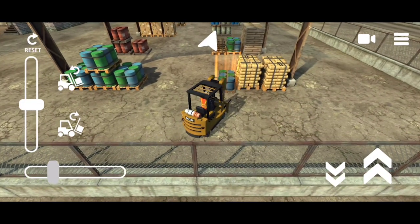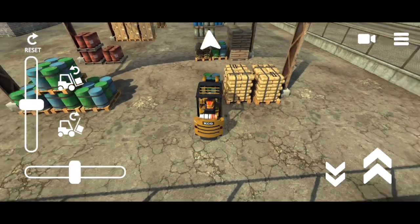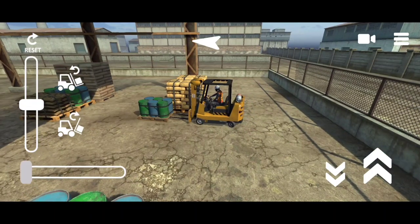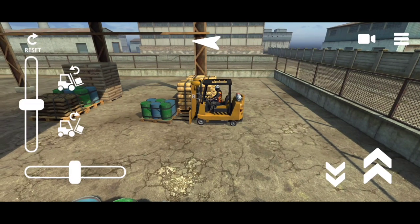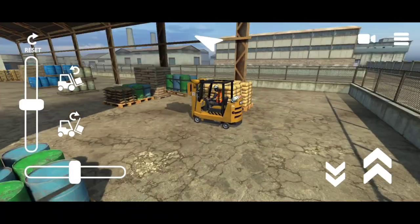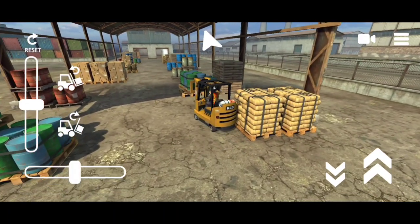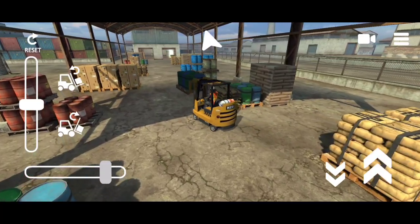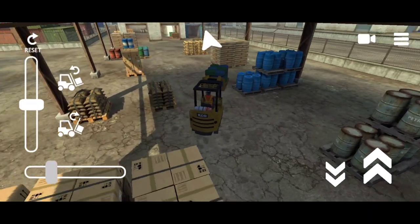I'll leave the link down in the description box below. So going back — we are trying to pick up this load here, but unfortunately I'm having trouble. Finally we have the load, and we have to deliver it. We have to follow the arrow to the station. You can see the controller here — it's a bit tricky.